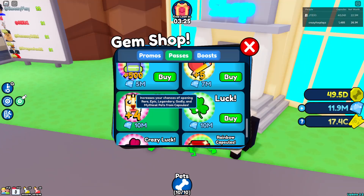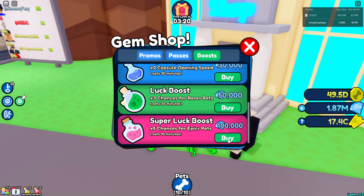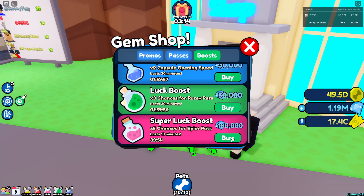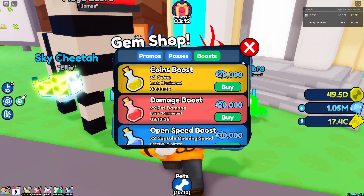Here it is — luck. We can buy luck for 10 million gems gamepass, and on top of that we can buy super lucky, chance, luck boost, and open speed boost. Why did I not do this before? How stupid am I?